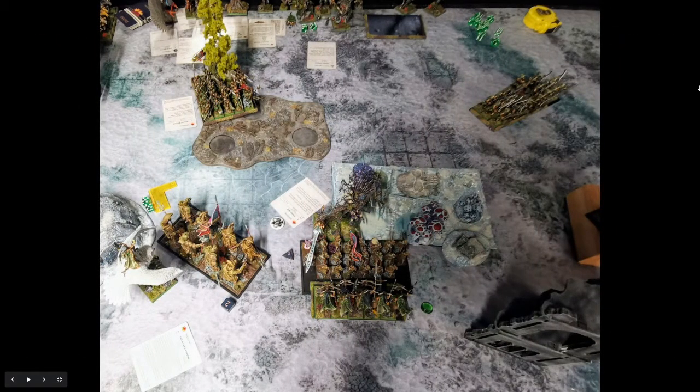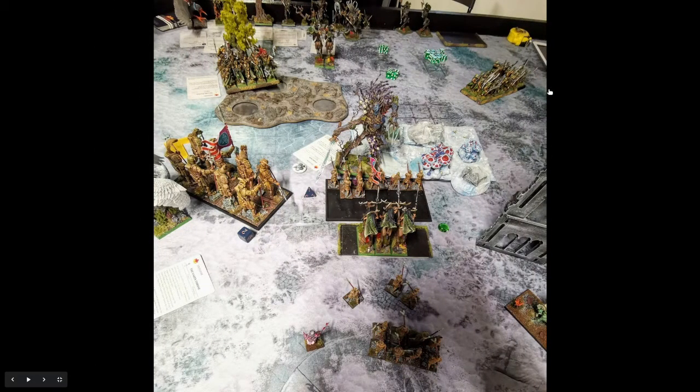With magic he restored the losses on the wild huntsman — he had a killer magic phase this turn, not rolling below 4 on any magic die. This dissuaded me from charging his forest guard with the chaptis. In combat he challenged my pharaoh and finally killed him — I did get the strike but didn't do anything. He killed a bunch with the wild huntsman; I killed a few in return but still stood. The terracotta are very very tanky.